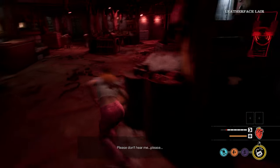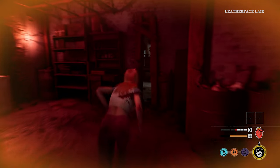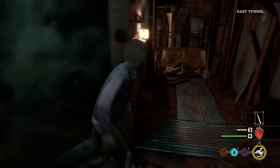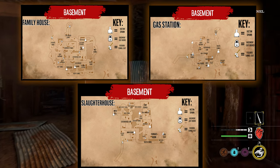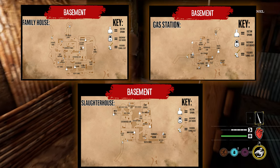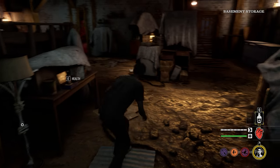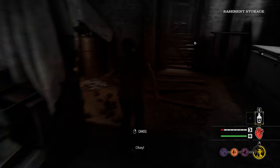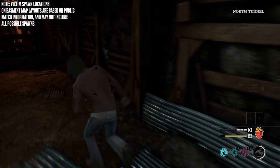The basement areas in Texas Chainsaw can be some of the most confusing locations to learn and navigate, so today we're going to be taking a look at all basement layouts on each map in TCM. I'll also be providing basement map layouts labeled with room and key components such as locked doors leading out of the basement, ladders, and victim spawn locations. The goal of this video is to get you familiar with the basement areas and help you recognize important locations. You can also download these maps in our community Discord, link down below.